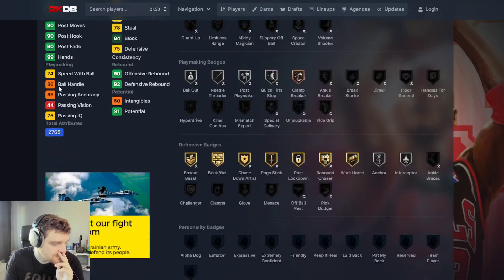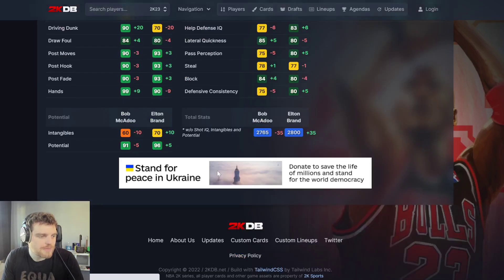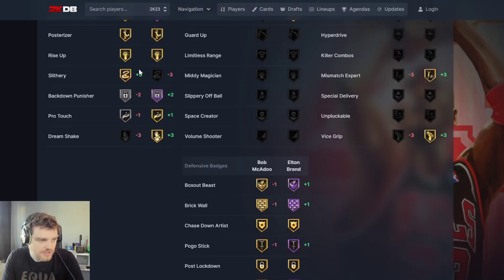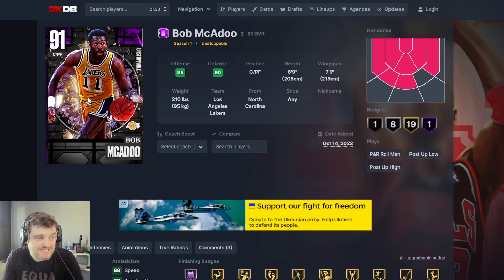McAdoo might be something. McAdoo kind of reminds me of Elton Brand. If you use McAdoo with a big center, he really reminds you of Elton Brand stats-wise. Really high speed, not a great three ball, very decent lateral. Joel and Embiid dribbles on basic are both terrible, but he comes with Hot Bully. Obviously Elton Brand's going to be a better card, but McAdoo is basically a budget version of Elton Brand, and I don't think a budget Elton Brand is a bad thing. He's going to be a niche card that a lot of people struggle with, but in the right hands can be super effective. He's not a comp level card, but considering he's going to be 5k MT, he's going to be freaking elite for his price.